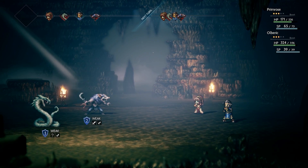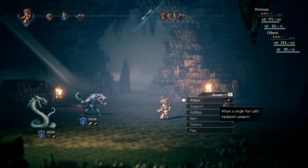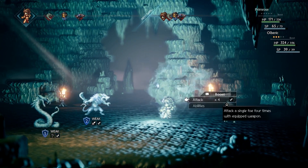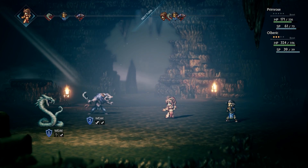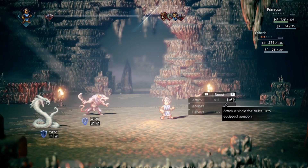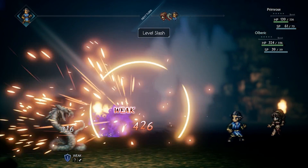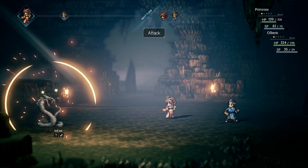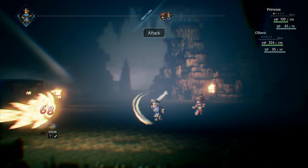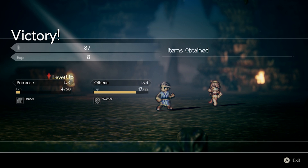I'm really excited about Octopath Traveler. If you have a Nintendo Switch, I would highly encourage you to check out the demo. The demo is almost half a year old at this point, and the game is set to come out in a few months, so there will be some changes. We're still waiting to learn the last two characters — they'll probably reveal those around E3. July 13th will be here before we know it, and I really cannot wait to get my hands on the full version. It brings back a nostalgic factor, but also offers a really interesting way forward for these types of games into the modern era. I would love to see them continue with this art style and art direction — hopefully this is a great new franchise that Nintendo and Square Enix continue to develop going forward.